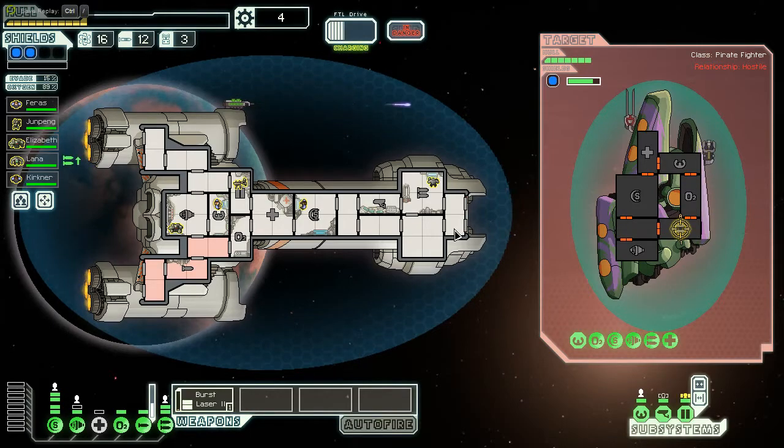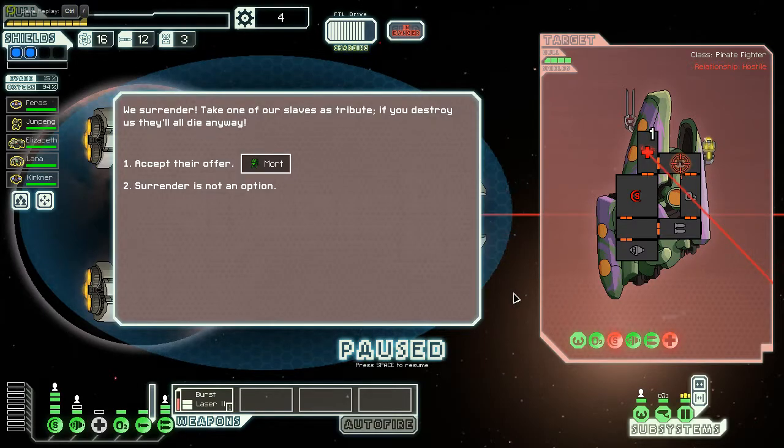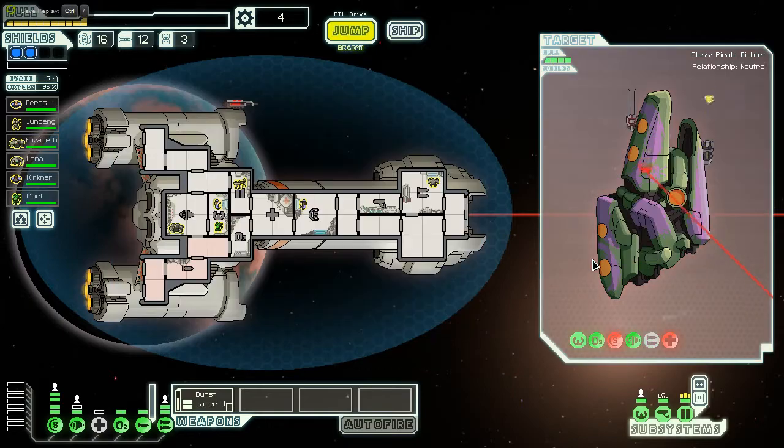Poor Kirkner is just getting owned right now. We don't give hazard pay — we're trying to save the Federation. Let's take down their shields to make this a little faster, especially if they try to run away. Let's see if the artillery beam does more than two damage going through these rooms. They offer Mort as another crew member — I'm actually going to take the extra crew member because I can put them on sensors, and if the opportunity arises for a transporter, that's a great way to circumvent the weapon limitation.